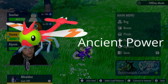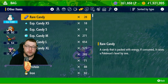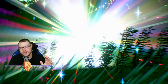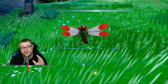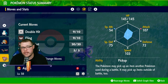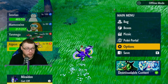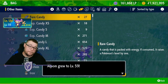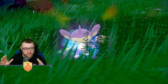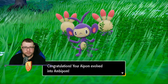Just like Piloswine, Yanma needs Ancient Power as a remembered move to evolve into Yanmega. One tip: if you have a shiny Yanma, I'd highly recommend keeping it as a Yanma because the blue coloring is amazing and the shiny Yanmega falls off. For Ambipom, it needs to know Double Hit — it normally comes with it, but if yours doesn't, you'll need to teach it. Give it a Rare Candy and it'll evolve. If your Ambipom is not evolving, that's why.